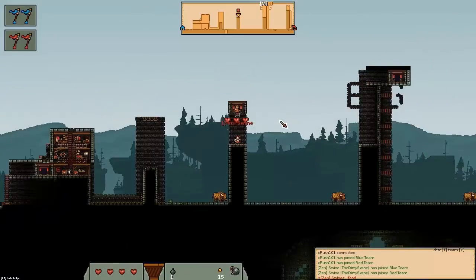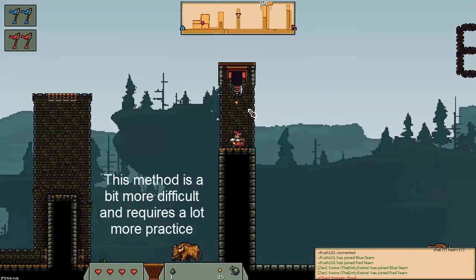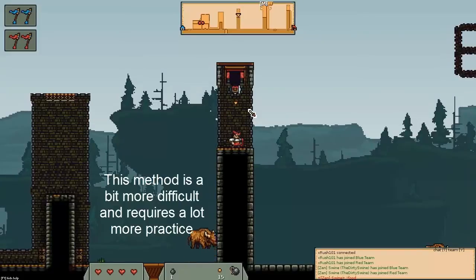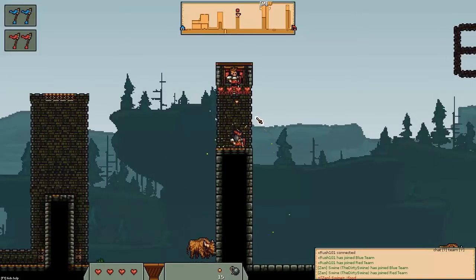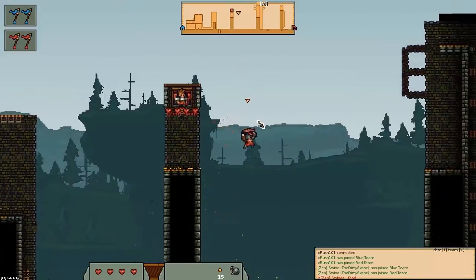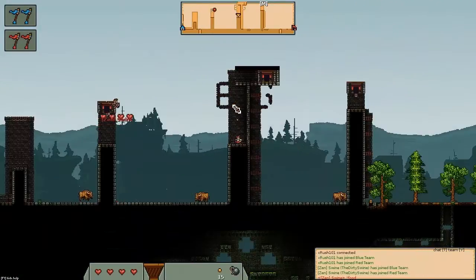Another example of bomb jumping that I like to do, and that you'll see me do a lot in game, is this technique right here. You take the bomb, you wait a couple seconds, and then you throw it beneath you like that. And what that allows you to do is it allows you to cover a little bit more ground.